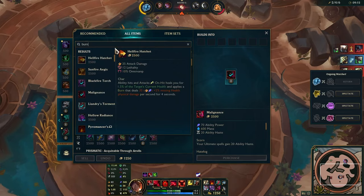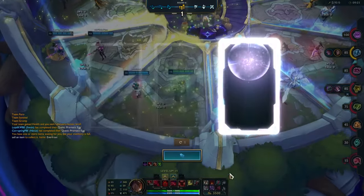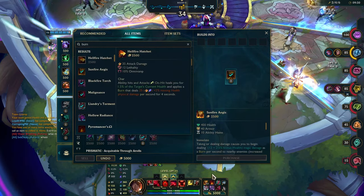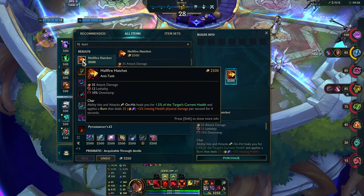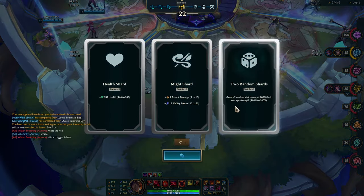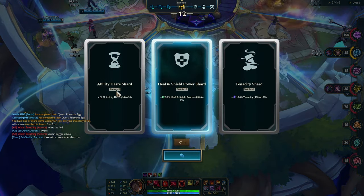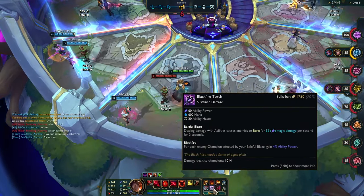I think I should just build every burn in the game. No burns? So just fill this, and I'm just gonna buy every burn — make it fair. There's another burn. Sell this, buy a Hellfire Hatchet — sure. I have every burn in the game, that's my build. Every single burn item in the game.